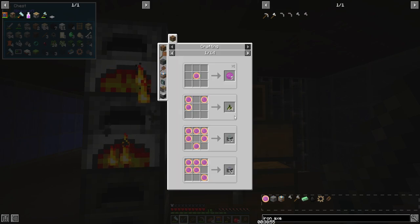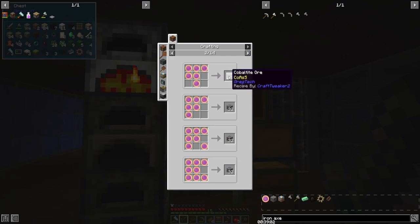Let's take a quick moment to look at how to use Nami nickels. If you mouse over them and hit the U key by default, you'll see how to use them in various patterns to get various rewards.